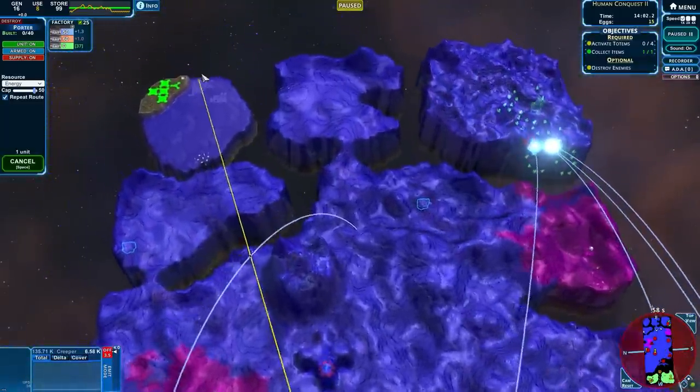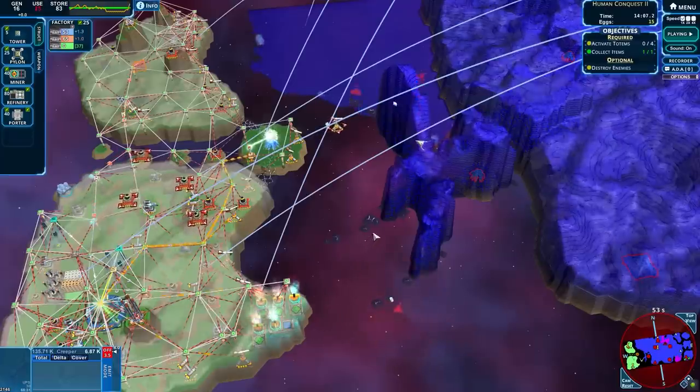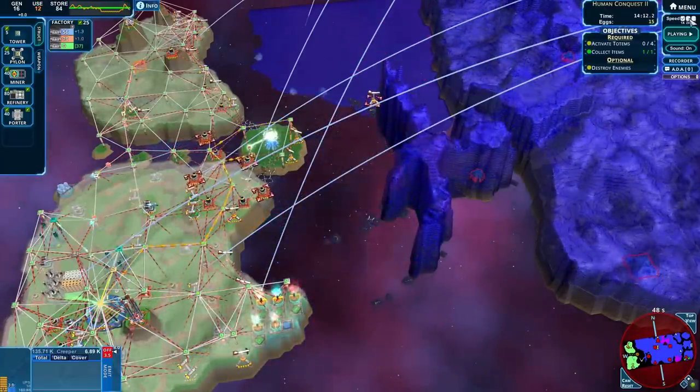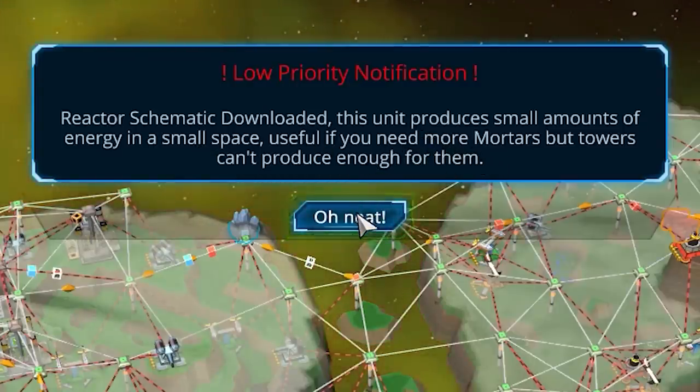Send energy up. How are we looking? Sniper's fine. We get a little bit stunned but it's okay. Low priority notification — reactor schematics downloaded. This unit produces small amounts of energy in a small space. If you need more mortars and the towers can't produce enough — neat! Special reactor.